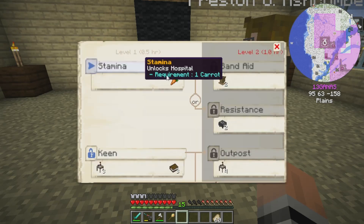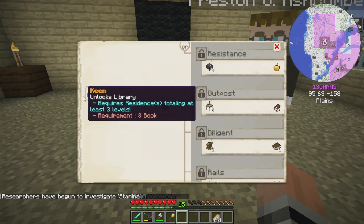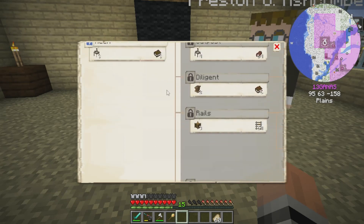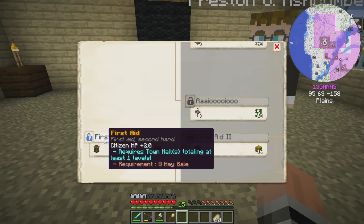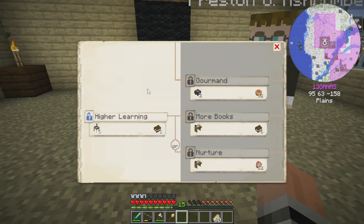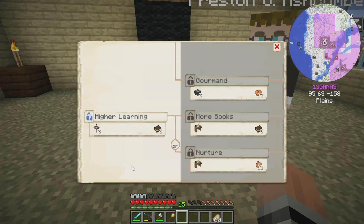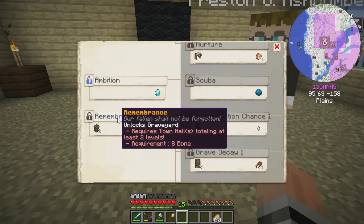What we want for sure right away is the hospital, so let's get that going. In terms of level one research: keen locks the library — don't know if I want that yet, though it does need three houses which we have. First aid gives citizen HP plus two — that could make them more hardy which also helps the guards. Higher learning unlocks the school, which allows us to train kids before they become adults. Ambition and mystical sites — I'll need that for the graveyard, so I'll probably want to get that first.